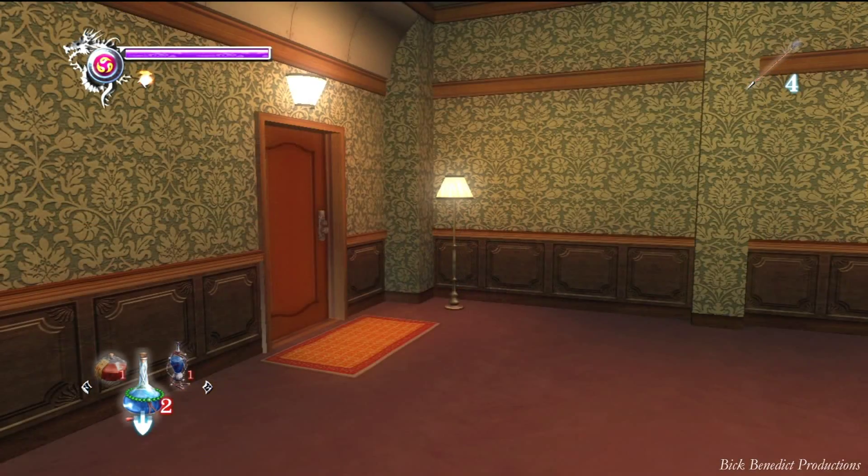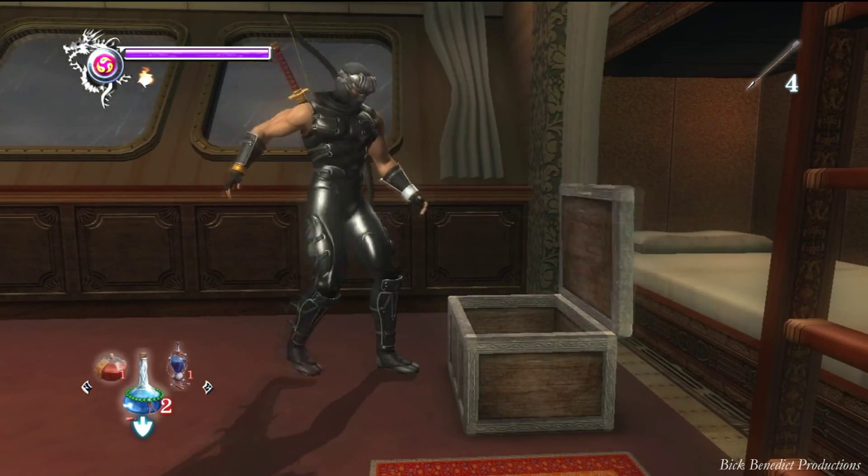In this room over here you're going to have a fight. You get the map in this treasure box, and then once you head back you're going to get a cutscene.